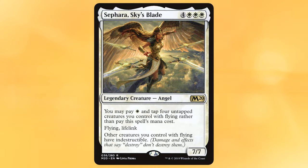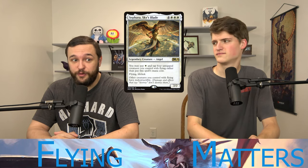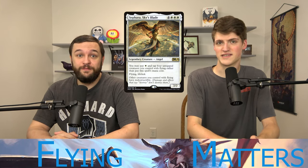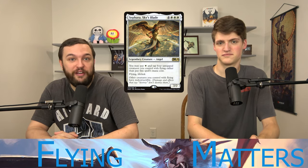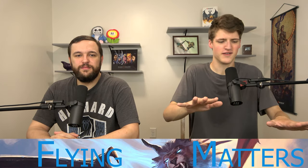Sephara, Sky's Blade is four white-white-white for a 7/7 with flying and lifelink. You can pay white and tap four creatures with flying instead of the seven mana. It makes your other creatures with flying indestructible, which helps our commander survive around the table. Most of the time we're casting it for one mana, and your whole team is indestructible. It's a 7/7 flyer with lifelink and it's essentially bulk — about four cents. Keep in mind we can make a lot of tokens, so we're dominating the skies.